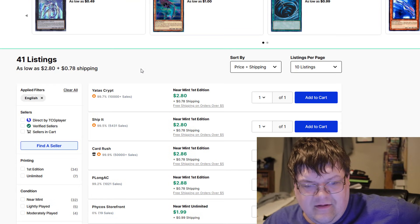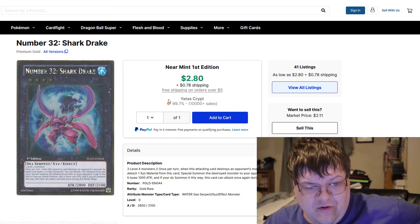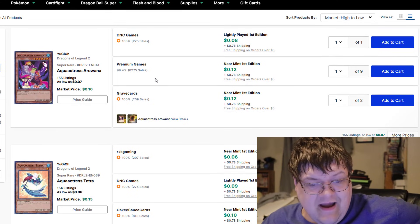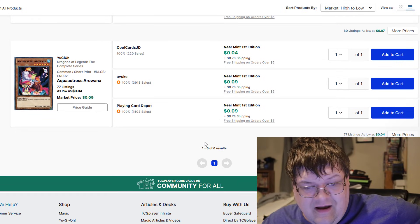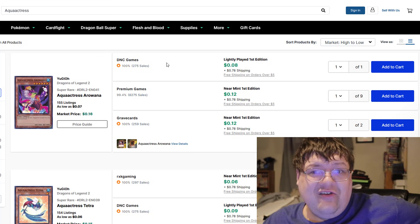I wanted to pull this up — look at this. $3 all across the board for Number 32, by the way — the gold version. Aqua Actress cards — you guys want a cheap deck to roll the dice on for potential super copies? 10 cents, 12 cents, 13 cents. All the monsters are penny dogs.